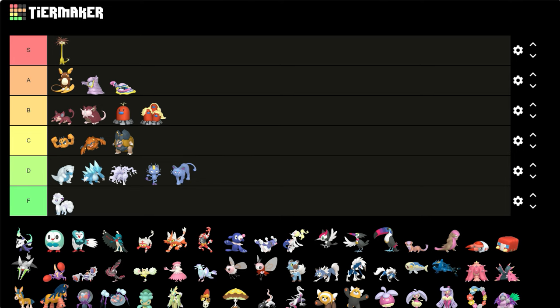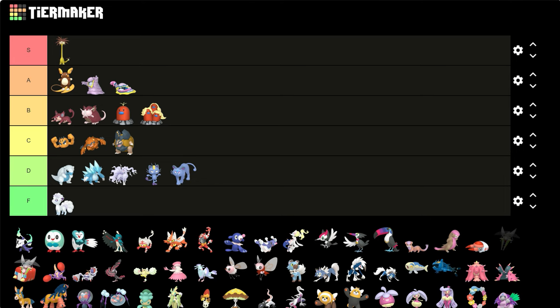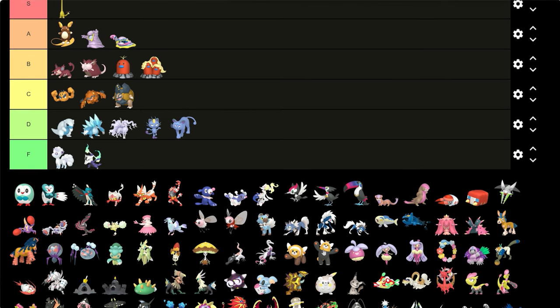Alolan Marowak — I don't really see the difference. I think it's just a purple color. Maybe it wouldn't hurt if the flames turned a different color, but that's too bad.